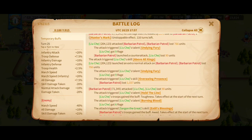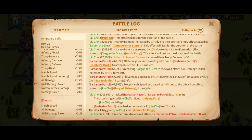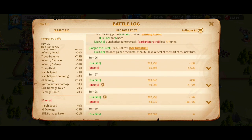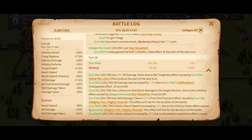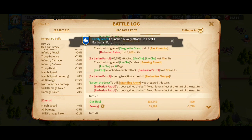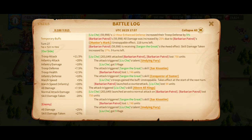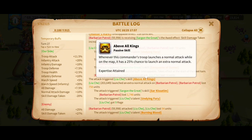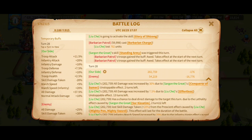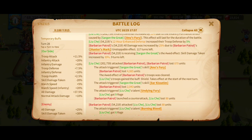Then we move on to something I discovered with the Above All Kings skill from Liu Che. I had the idea that it triggers very often because we've already seen it twice. This is the third time in a row we see the expertise skill, and on turn 27 we see it for the fourth time in a row. These odds are pretty low — you can calculate it by doing 0.25 to the power of 4. That's a very small probability, but it's still weird and we need to research it.